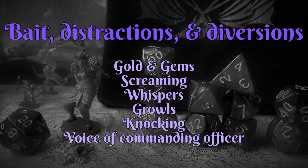Bait could take a few different forms, but the most obvious is a visual illusion like a big pile of gold and precious gems. On the more nefarious side, you could conjure the sound of a screaming enemy to cause others to investigate the hubbub. For diversions, eerie sounds like whispers or growls can unnerve creatures and possibly cause them to abandon their posts, or the mundane sound of knocking on a door buys you time. For distractions, create the sound of a commanding officer yelling incorrect information to cause enemy creatures to make bad tactical decisions.